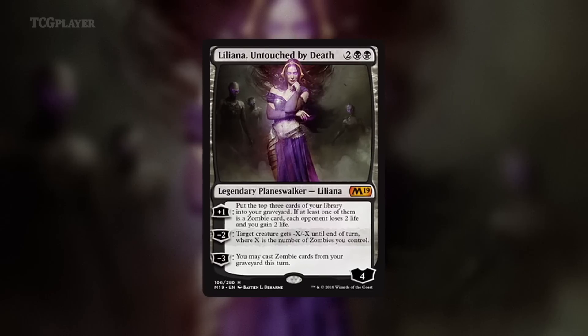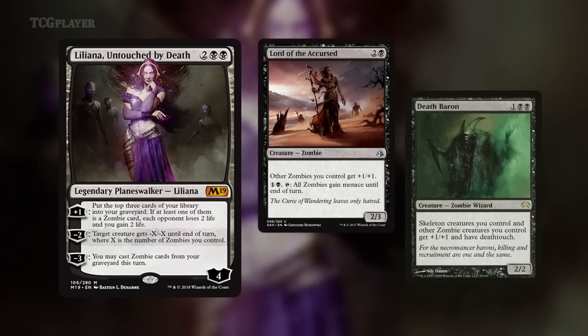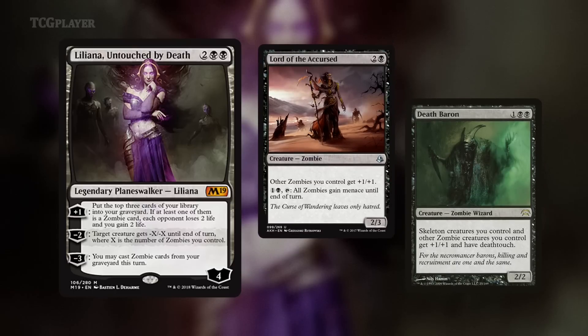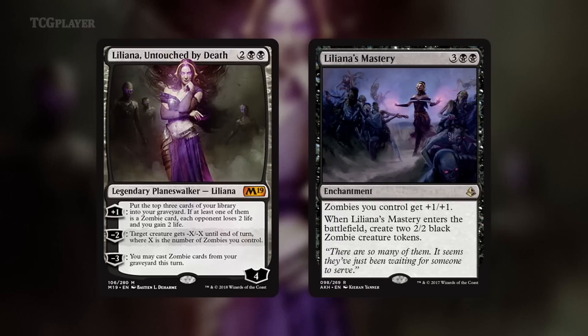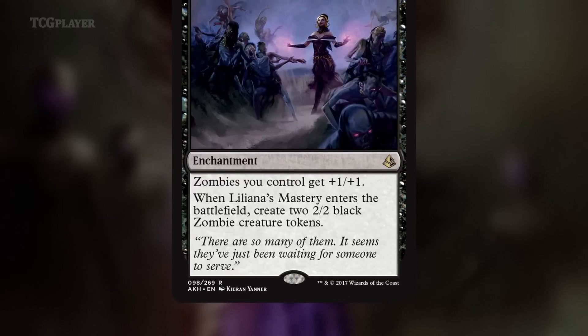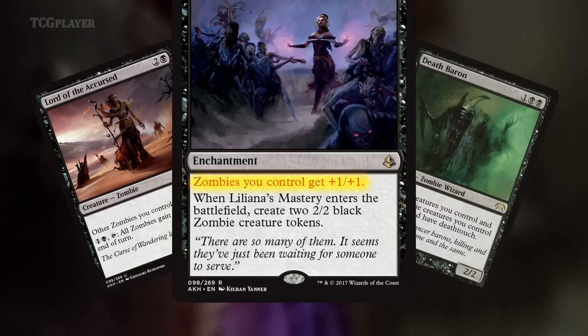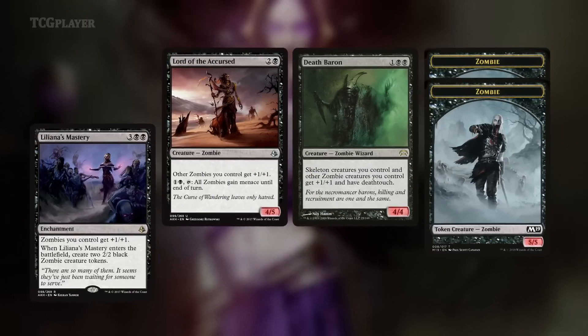Or do they just ignore her and let her pick off a blocker next turn? Keep in mind that with all the cheap creatures and pump effects to make them bigger, zombies have the firepower to go toe to toe with every other creature deck in standard. I haven't even mentioned Liliana's Mastery yet — holy moly is that card a beating. By the time you play it, you're almost guaranteed to have one of your two zombie lords in play. Liliana's Mastery acts like a lord in and of itself, making it the perfect mana curve topper in a deck full of zombies.